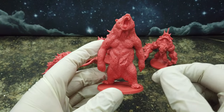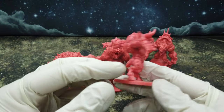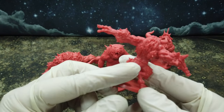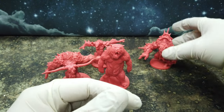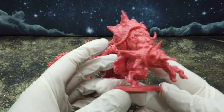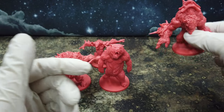Everything looks cool — big bear. Then we have... forgive me guys, I knew the names, but we have a buffalo. I know this one is a buffalo. Really nice look. He has a shell on himself — it's cool. That's it.